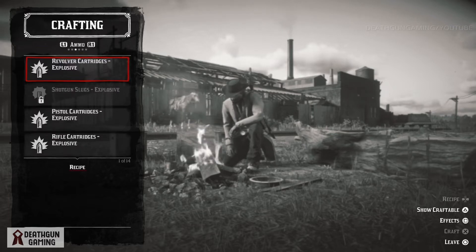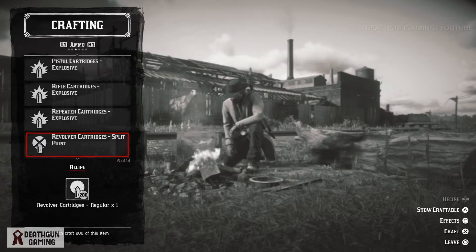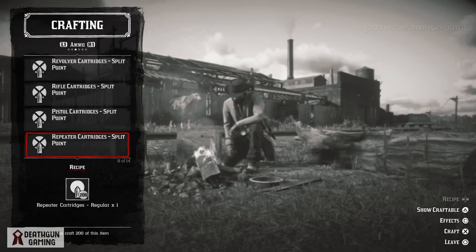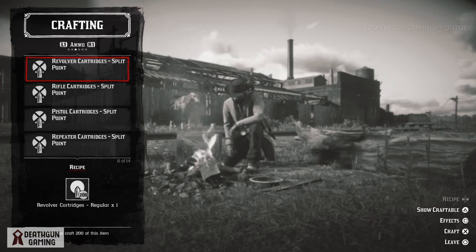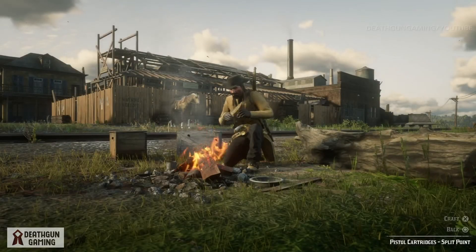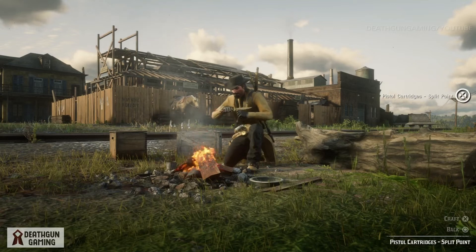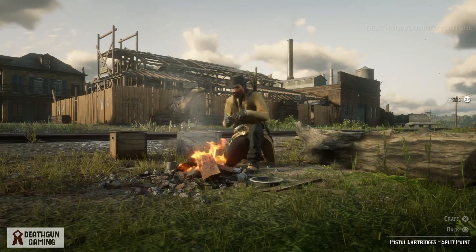You'll get double the value when buying rounds because you'll have bullets that do more damage without really having to do much. The main thing I really like is that they work for every single one of your weapons — you can make them for the revolver, the pistol, everything. It does take a little bit to craft all these bullets, but you can just hold the crafting button and they'll automatically craft, so you can take advantage of the time.